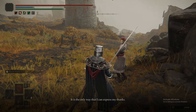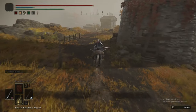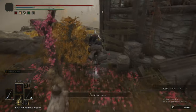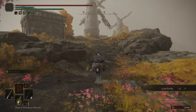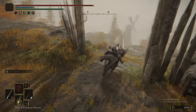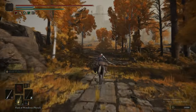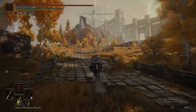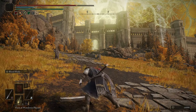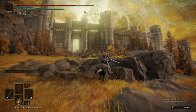Now we've rested at the grace, Millicent's back, so we speak to her and exhaust her dialogue. Regarding Millicent: if you gave her the Valkyrie's Prosthesis — which we picked up in the Shaded Castle — her summon sign will appear. You don't have to summon her to progress, but exhaust her dialogue here, and her quest is done until after Leyndell, the Royal Capital. If you wanted Millicent's Prosthesis talisman — which gives +5 dex and increased attack power with successive attacks — you could intentionally fail her quest and kill her here to get it early. We don't recommend that, as you'd miss out on the other reward.